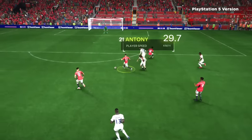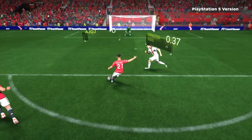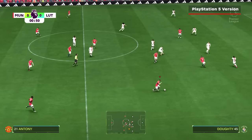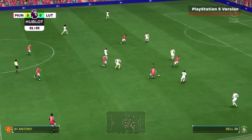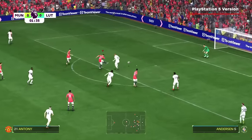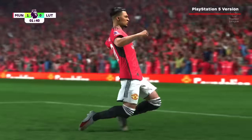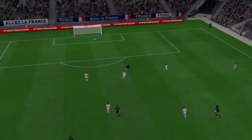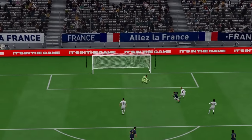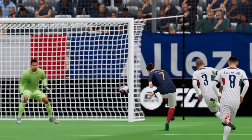With hypermotion, each player has their own unique flow, and you can feel every bit of the individual movement when controlling them. This works well with the new playstyle feature implemented in FC 24. You can dribble through the whole field single-handedly with a player like Anthony due to his trickster movement attributes. But without hypermotion's real-time animations and physics, playstyles on the Switch lack the same realistic feeling and variety between players.